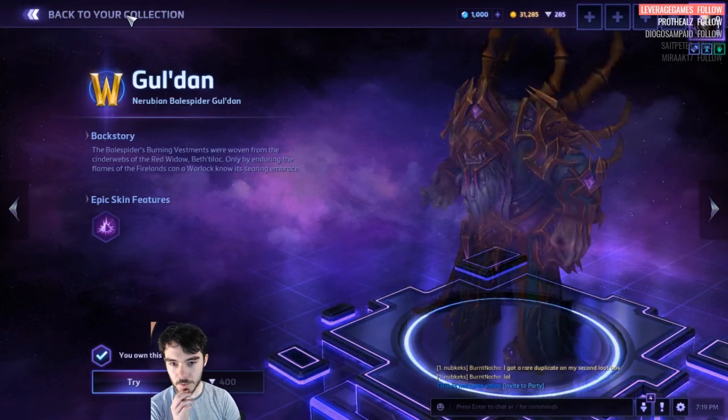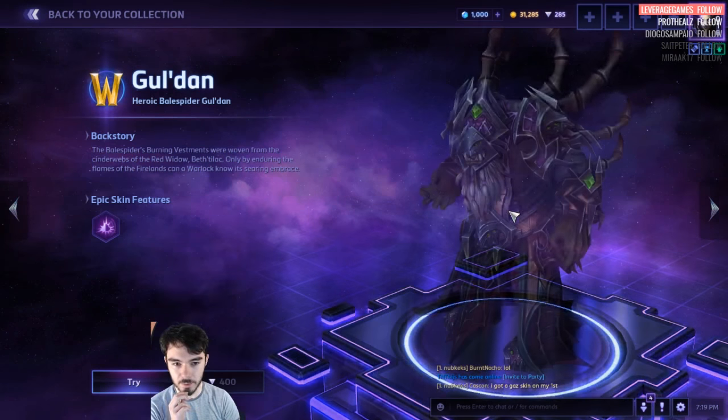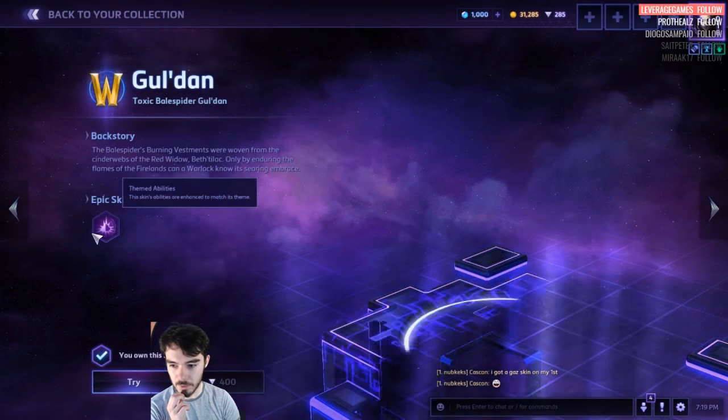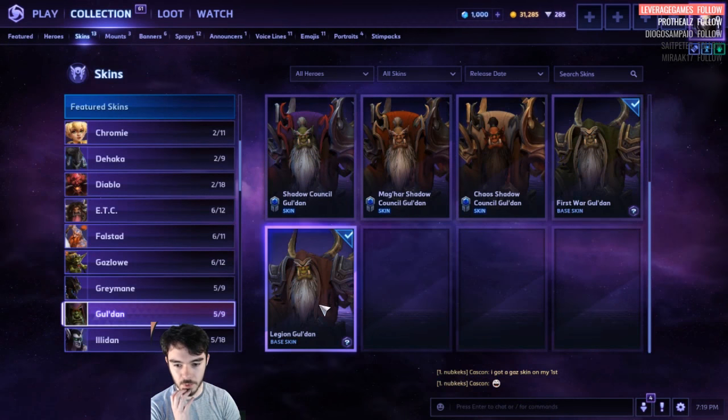Gul'dan. It's 400 for the Blade Master stuff. We've got a new heroic Bale Spider, which is 400. What are you looking at? Themed abilities — yes, they are. Then you've got the old ones, they're all 100.